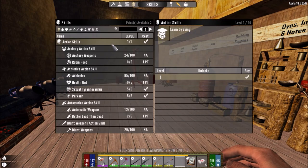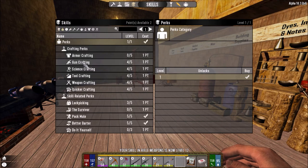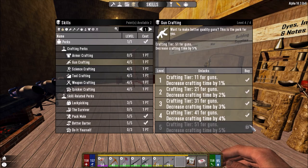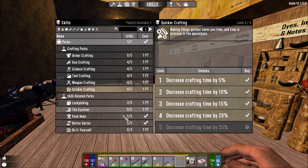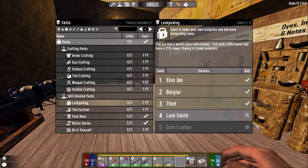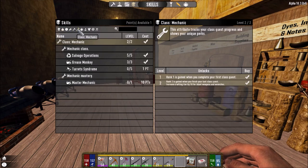As soon as we have that, I want to go for gun crafting max so I can craft the best gun there is. Most of these you have to be level 80, so as soon as I reach level 80 I'm going to be able to up those as well. Lock picking — let's go for this one now. And then, also guys, mechanic class — I did all the beginner quests for that.